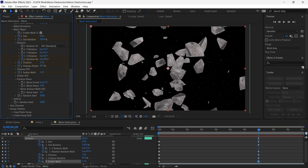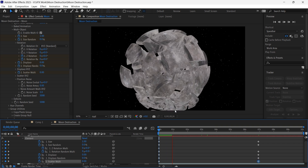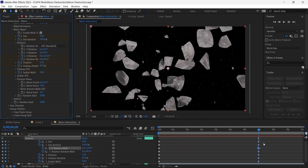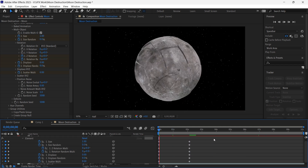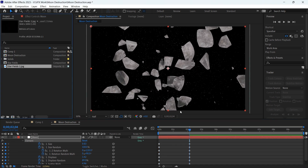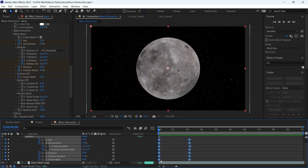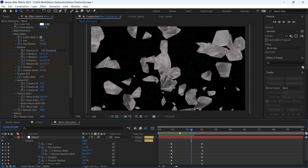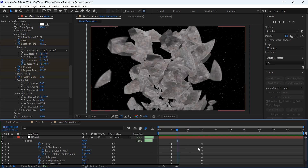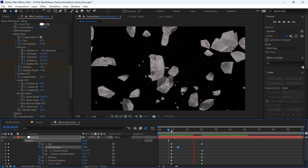Increase scatter multi to get this look. It's too slow because the keyframes are too far from each other, so I'll select all these keyframes and move them closer. Then I'll select all keyframes and move them a bit so the animation doesn't start from the beginning. Now I'll enable motion blur and see how it looks — it looks perfect. I'll move the size random keyframe closer to get some variation in the particle size.